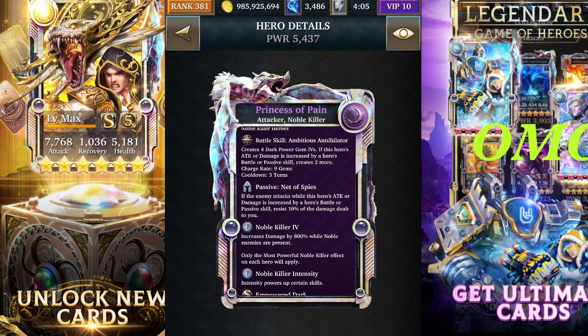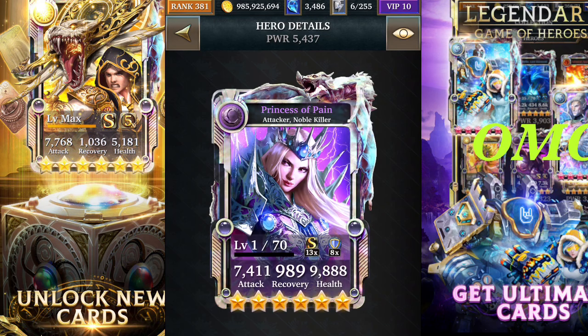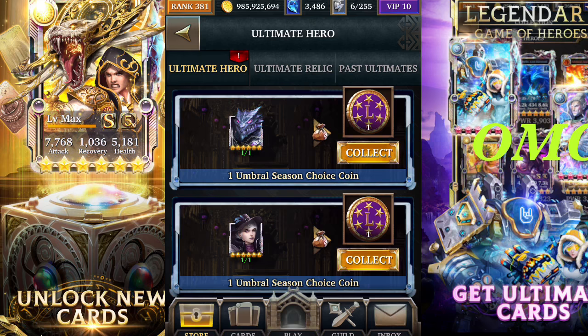The passive is Net of Spies — we've seen that before. If the enemy attacks while this hero's attack or damage is increased, it will reduce the amount of damage taken by your deck. So the ultra rare is the card that is going to give you more power gems, while your Ultimate Form and master collection card can generate one extra power gem based on intensity.